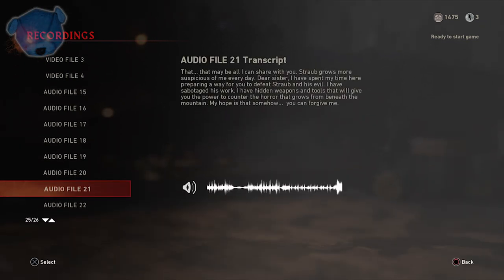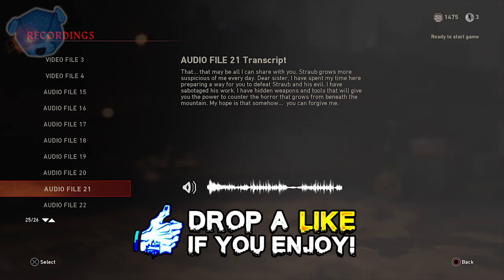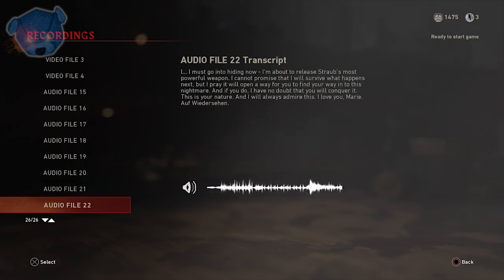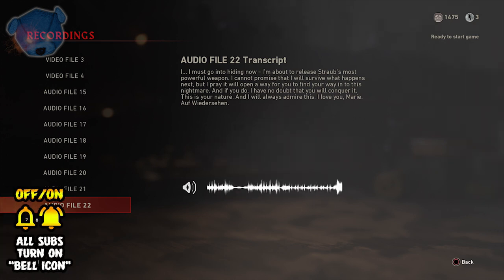Have a listen. [Recording 1]: 'That may be all I can share with you. Shraup grows more suspicious of me every day.' [Recording 2]: 'Dear sister, I have spent my time here preparing a way for you to defeat Shraup and his evil. I have sabotaged his work. I have hidden weapons and tools that will give you the power to counter the horror that grows from beneath the mountain. My hope is that somehow you can forgive me. I must go into hiding now — I'm about to release Shraup's most powerful weapon. I cannot promise I will survive what happens next, but I pray it will open a way for you to find your way into this nightmare, and if you do, I have no doubt you will conquer it. This is your nature and I will always admire this. Es lebe det my region. Pass auf dich auf, Kleinus. Auf Wiedersehen.'